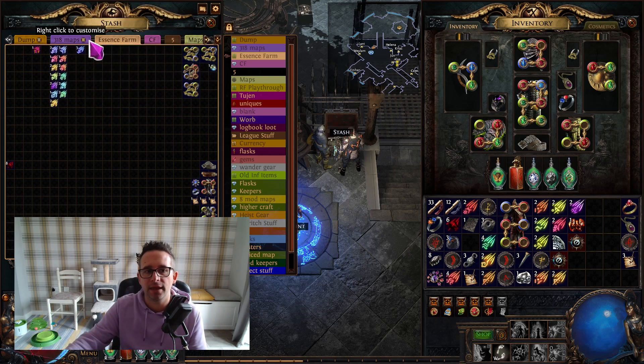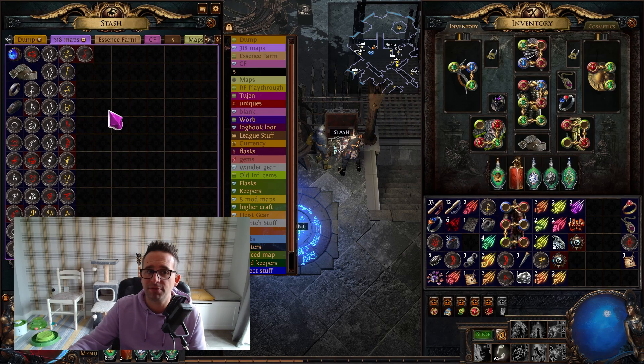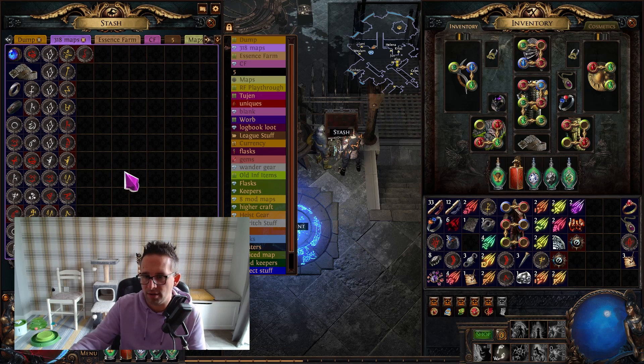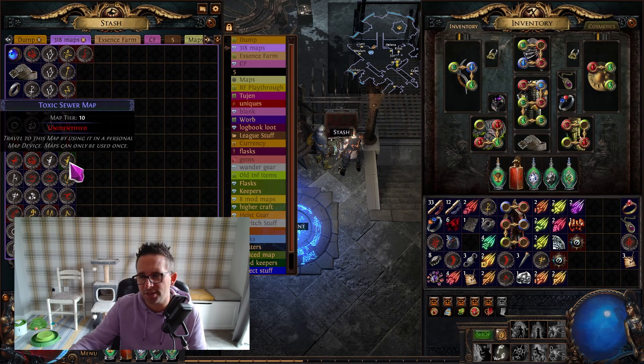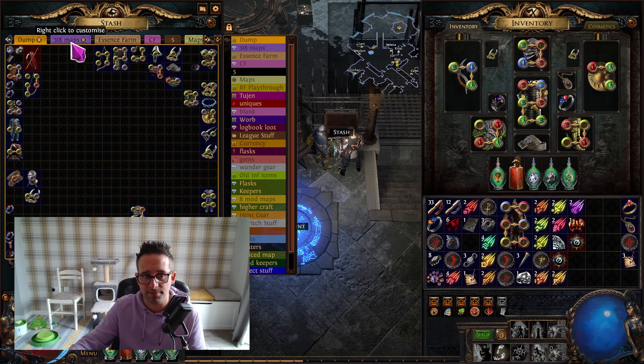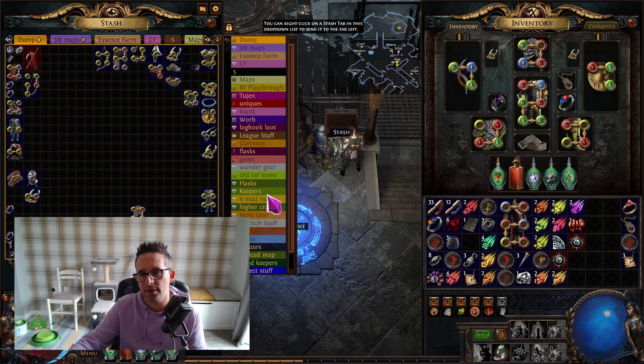I have an essence farm tab, because that's what I want to concentrate on in white maps. I set that tab's affinity to essence so that when I dump essences anywhere they automatically go in there, and I can keep an eye on how much currency I'm making. I do the same for maps, because that's the one thing that's difficult to simulate — at league start you only use maps you've actually farmed and put in that tab. Finally, I have a dump tab with every other affinity set, so nothing automatically goes into my other inventory slots.